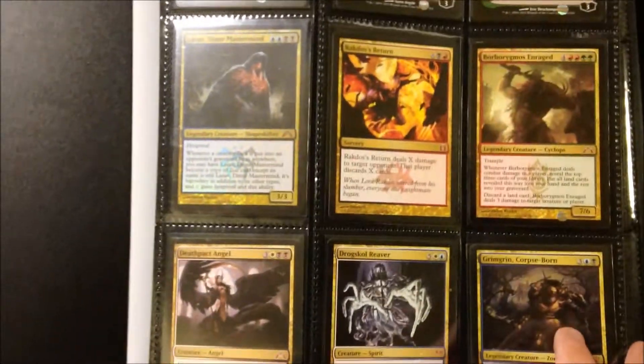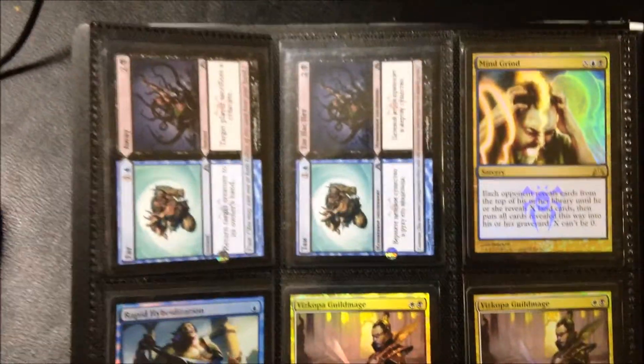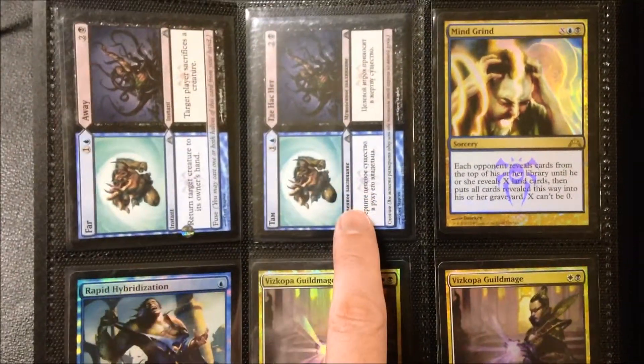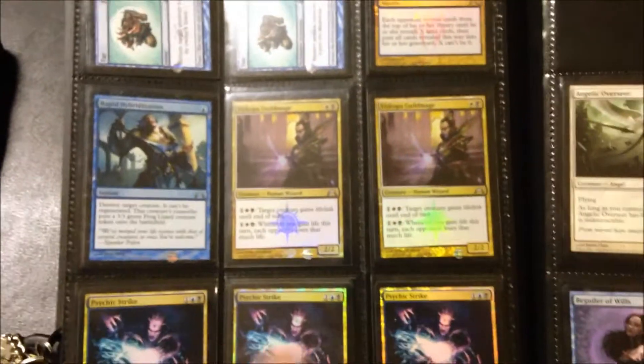I'm going to call them all out. If it's something like foil or foreign, I'll point that out. Now this page is just a bunch of Esper cards I've got, and I've got extra foreign aways. I even have one extra Russian foil. I think all these on this page are going to be foil. I've got all Psychic Strikes, Guild Mages, and Rapids.